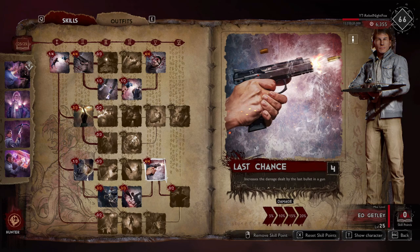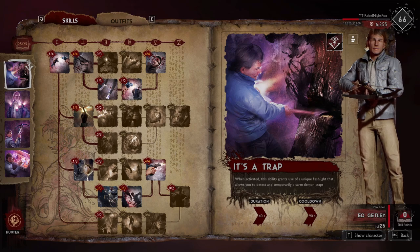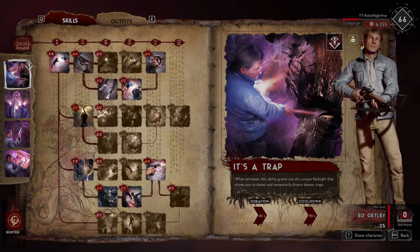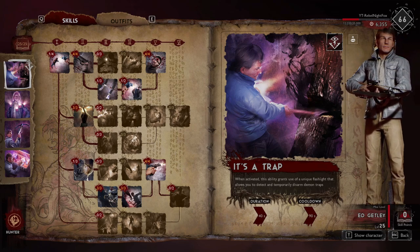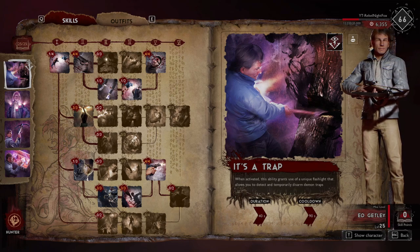Even if you choose to run something like a revolver or shotgun, at least the last bullet out of the chamber always gets that extra 20%. It's definitely worth having this over any other skill on the tree. When running Last Chance with Amanda, it's very strong to ensure she only has one bullet left in her chamber before you pop her ability — meaning every single bullet will have 20% damage for the entire duration of her ability. That is what I suggest as a general foundational build for any hunter role within the game.